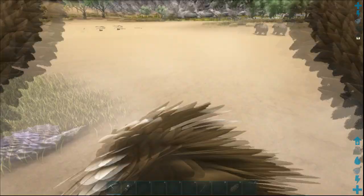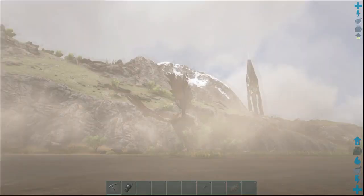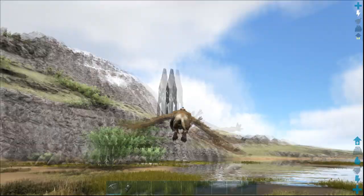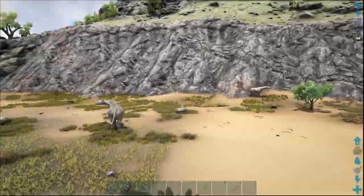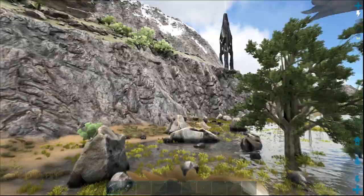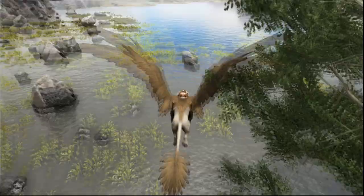Here's one Achatina! And there's another one over here being attacked by a Titanboa — I will save you! Oh no, it's too late. So this is pretty much the easiest area to find Achatinas, and if you don't see one, I'd recommend clearing as many dinos as you can to force a respawn and you'll find more.